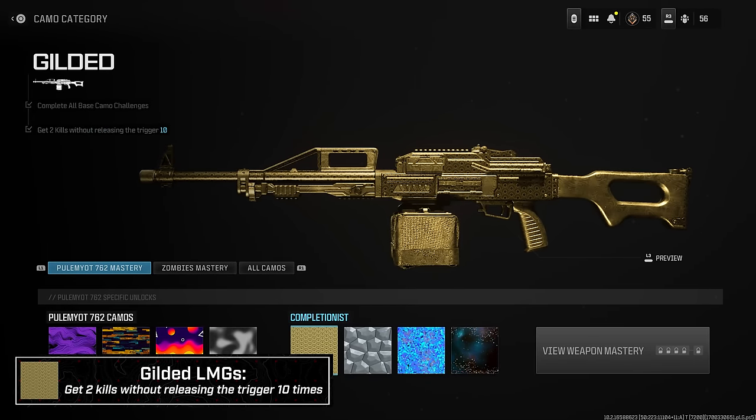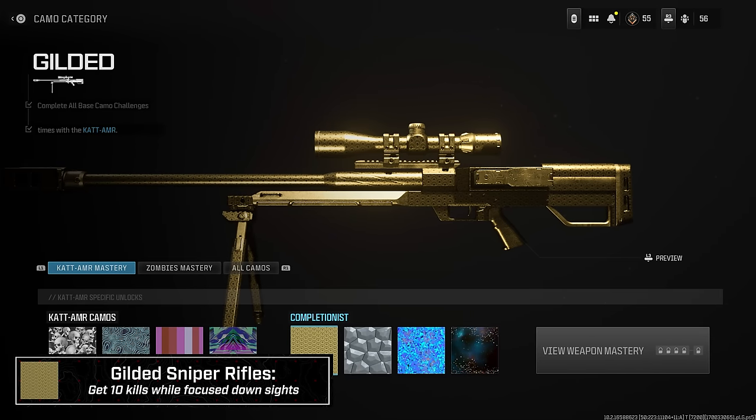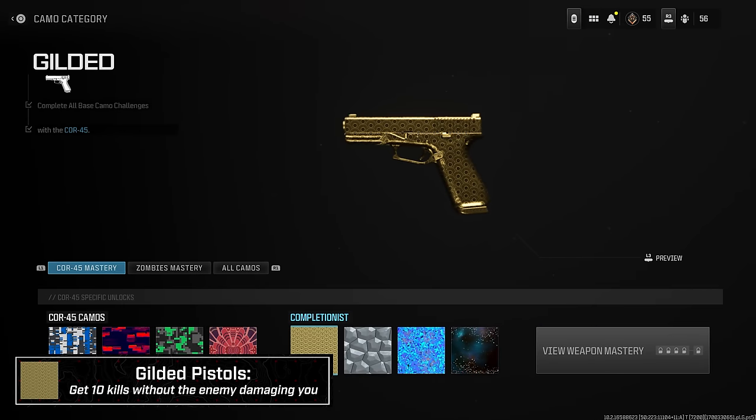For LMGs I'd recommend Hardcore since it takes fewer rounds to kill, plus smaller maps and high-traffic areas are everything. You need essentially 10 double kills by emptying the belt without releasing the trigger — it's luck-based depending on whether a second player is present. Rust Hardcore is key, and with Rust 24/7 coming up, take advantage of that smaller map. Marksman rifles — 10 kills with a laser attachment: simply equip a laser. Snipers — 10 kills while focused down sights: hold the right thumbstick in as you ADS and shoot; it should count across all scopes.